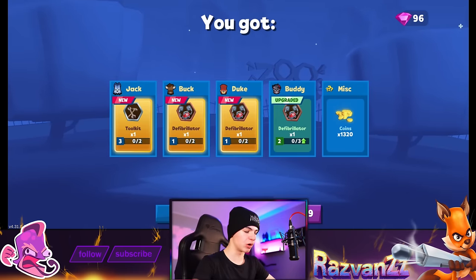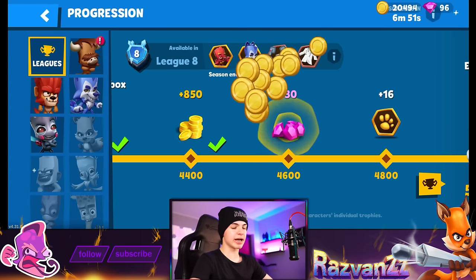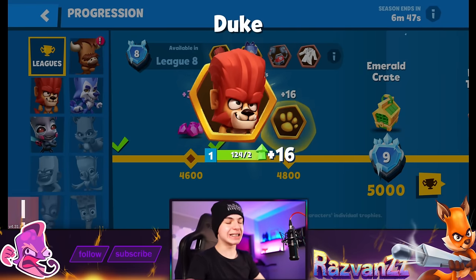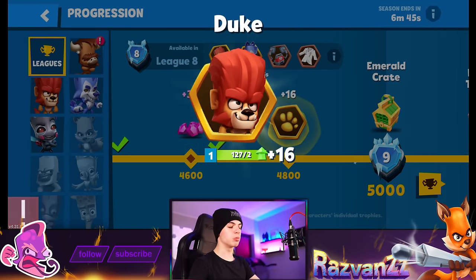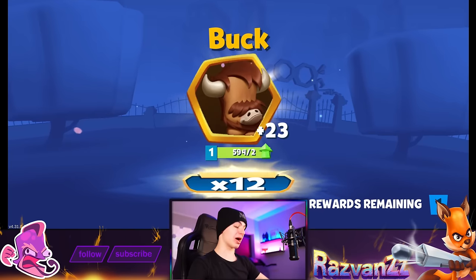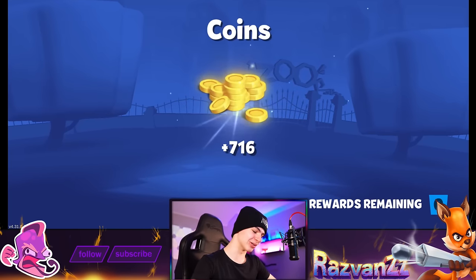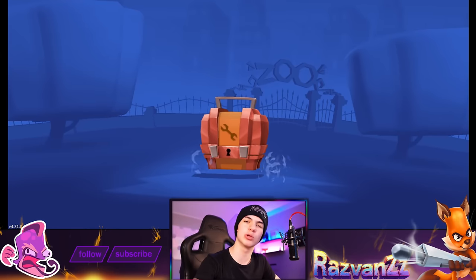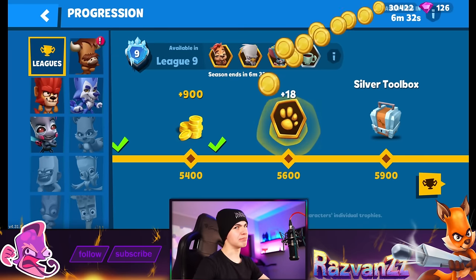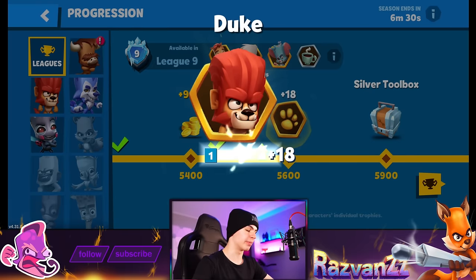We got the coins and some more items — fair enough, you gotta get the items. They're crucial to the game. And now we have another Emerald Crate. Let's hope it's gonna be some sort of character, because the chance is in our favor. And we got Buck. But look at all the tokens — 594! That's awesome. We can do quite a bit of upgrading with that, maybe to level 9 or level 10.